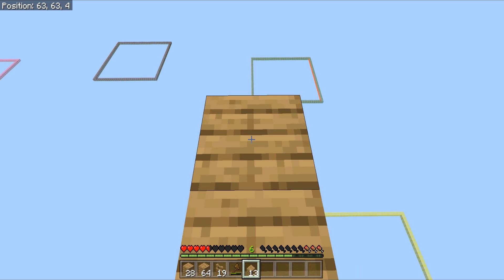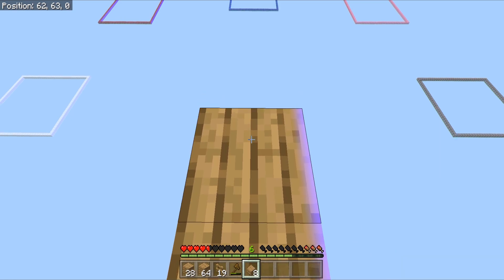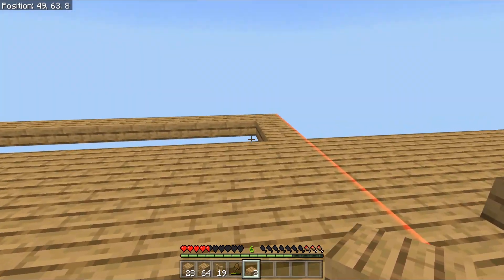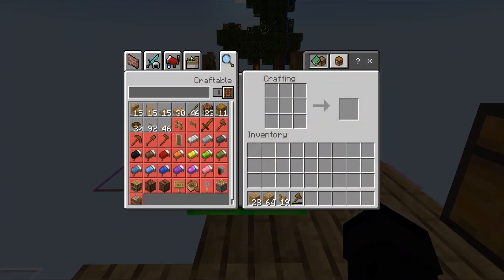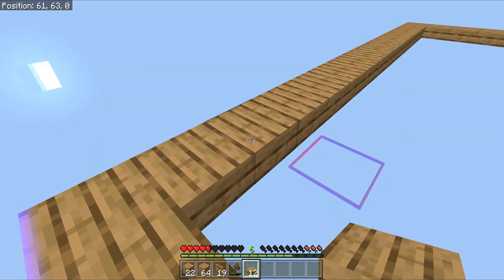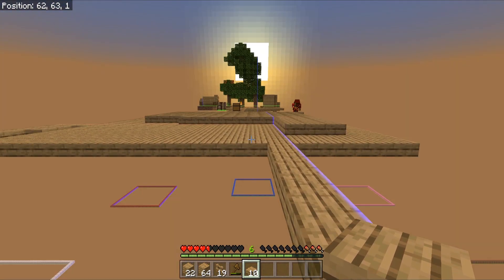Hopefully we get this mob grinder going before the sun goes down — we're kind of running out of time. If we take those slabs away we should be fine, except maybe inside the hut where we had that skeleton. It might have come from one of the corners of the island. Actually, mobs spawn in roughly a four-by-four block area — the game picks one block, but the mob actually spawns on the corner of that block, specifically the northeast corner I think.